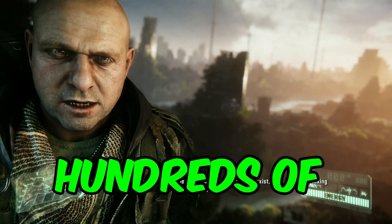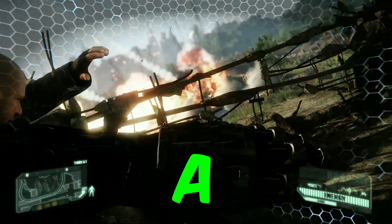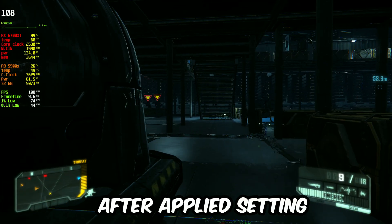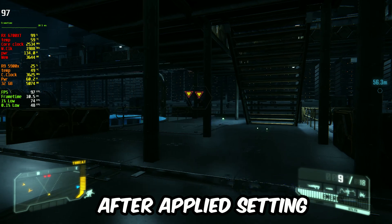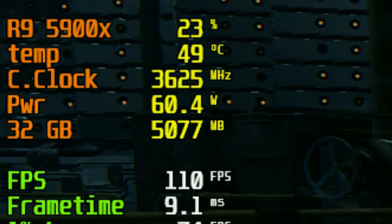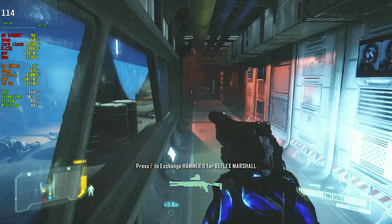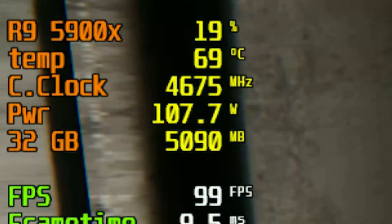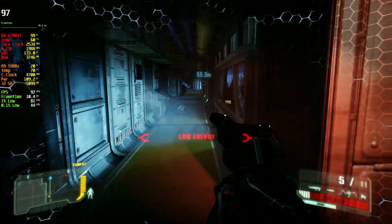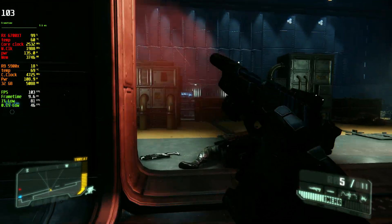This one PC setting can save you hundreds of dollars. Imagine you're gaming above 100 fps and your CPU is using 50 to 60 watts and temperature is below 50 degrees. But what if you play the same game at the same fps but your CPU is using nearly double the watts and nearly 30 degrees higher, for no substantial gain in performance?